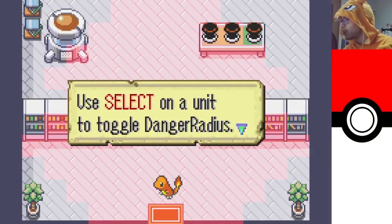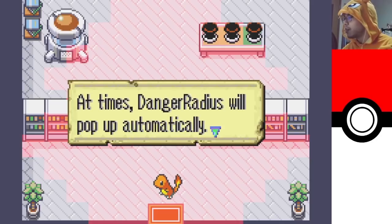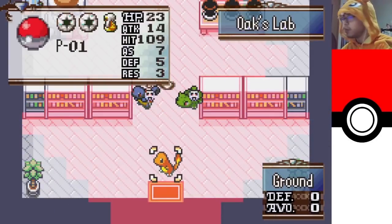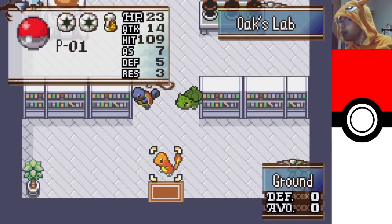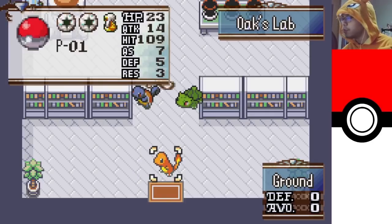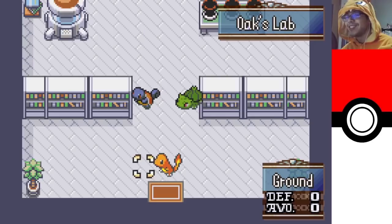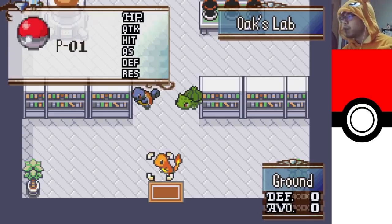You select on a unit to toggle Danger Radius, which shows an enemy attack range — at times it will pop up automatically. So we've got Gen 3 Hoenn Gym Leader music. This looks really cool! I have 23 HP, 14 attack, 109 hit. AS is attack speed, and then I have 5 defense, 3 res. Let's check the enemies.